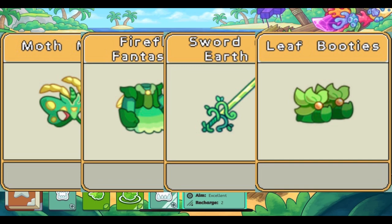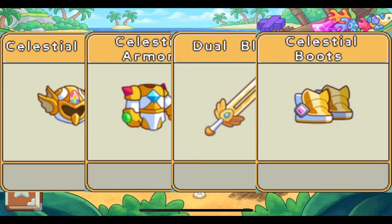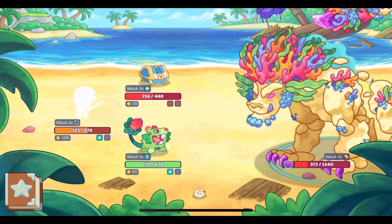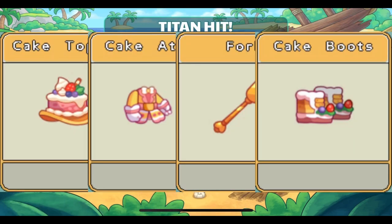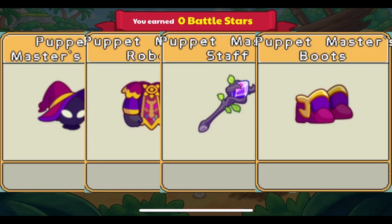The Moth set, the set from the Earth Tower, was made legendary; it can be bought in Firefly Forest. Of course, the Celestial set is still legendary. The set from the Ice Tower is legendary as well; it can be bought in Shiver Chill Mountains. The Cake set is still legendary. The Cosmic set is still legendary. And the Puppet Masters set is legendary as well.